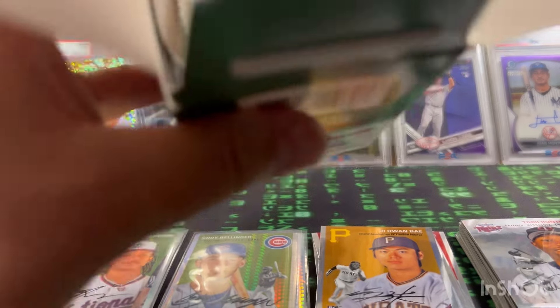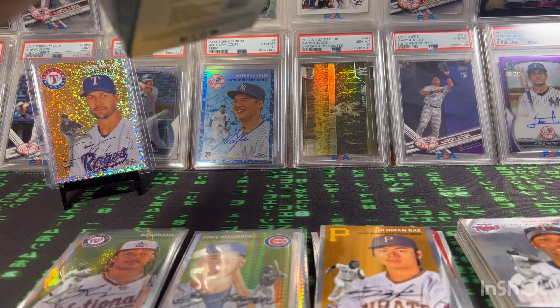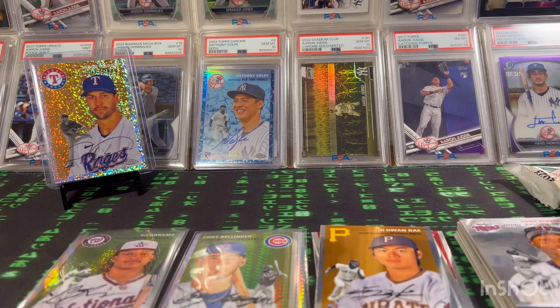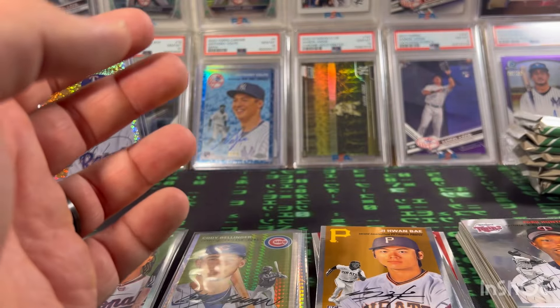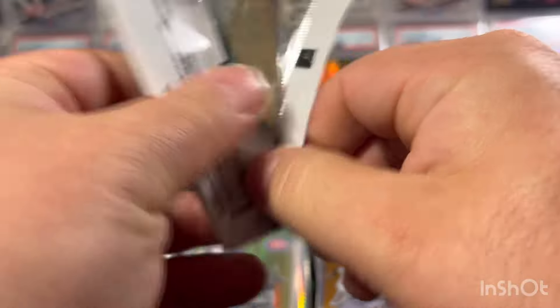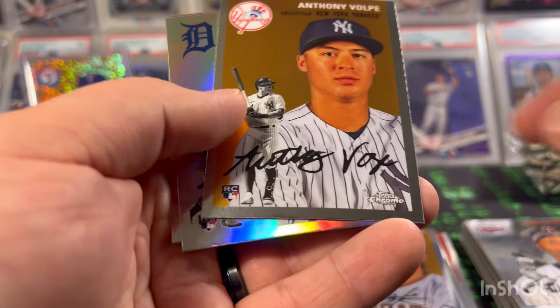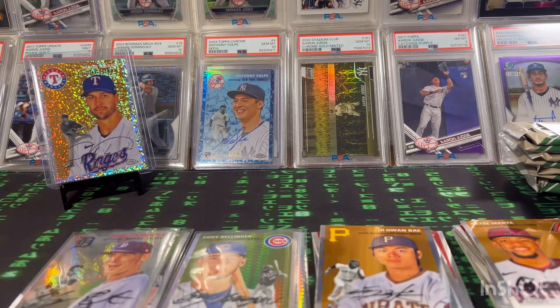Second blaster — here we go! Eight packs total, one was sideways so that goes on the bottom. First pack of blaster two: Yogi Berra, a lot of Yankees — Anthony Volpe, Kerry Carpenter, and Cattell Marty. Every blaster comes with two refractors and three prisms. Going to sleeve up the Anthony Volpe — that's the standout for the second blaster so far.